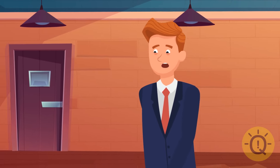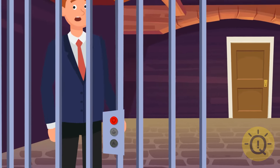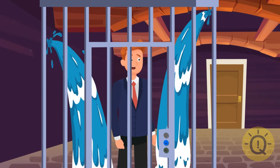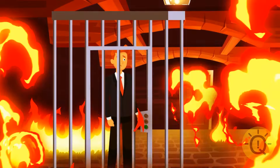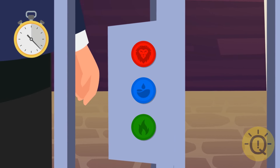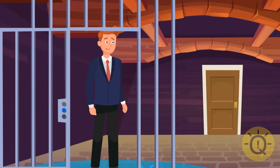You follow the tunnel till you reach the next room. As you step in, a metal cage falls from the ceiling and traps you inside. There are three buttons: the red button opens the cage but also opens a door with a hungry lion. The blue button fills the cage with water for 10 minutes, then opens the door — but people can only live 7 minutes without oxygen. The green button sets the room on fire but opens the cage in 5 minutes. You should choose the blue button. The water won't fill the cage because it will splash outside, so you'll just wait 10 minutes until the door opens safely.